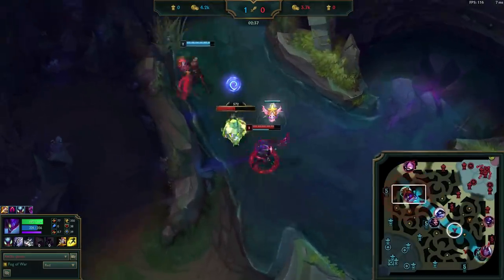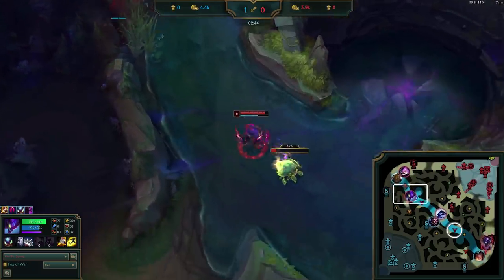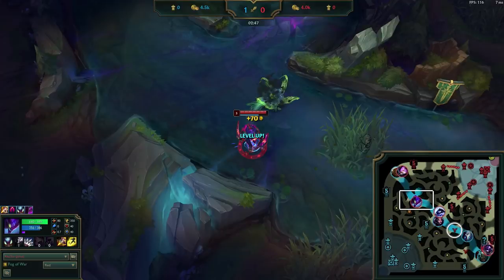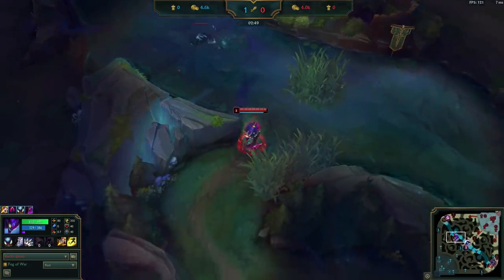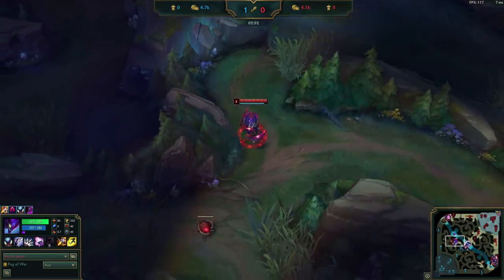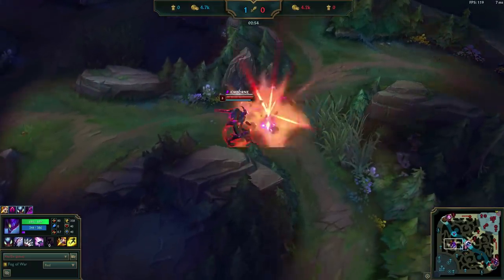At this point, Karzix will be paying attention to the wards on the bot side of the map to see if Kindred crosses back over. In this scenario, if Kindred did cross back over, he would first check to see if she had a blue buff. If she did, then he would steal her blue and then return back to the route as normal. However, once he finishes the Scuttle, Kindred still hasn't shown on any of the wards. This indicates that she committed to stealing his blue after she ganked bot lane. As a response, he'll invade her jungle to equalize.